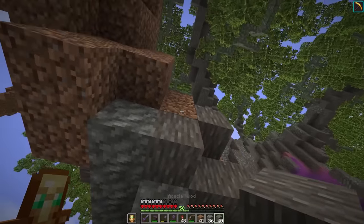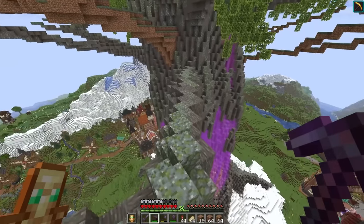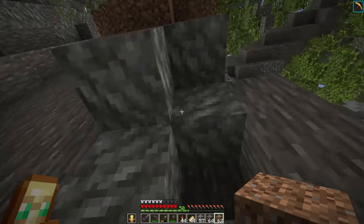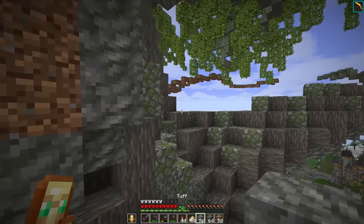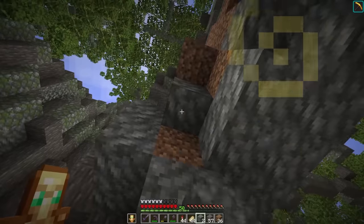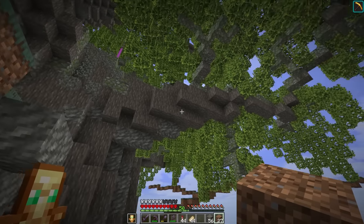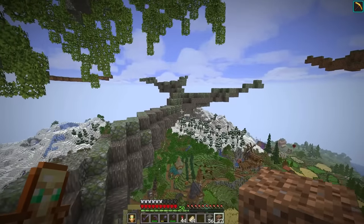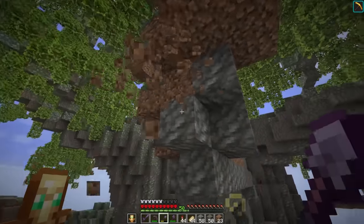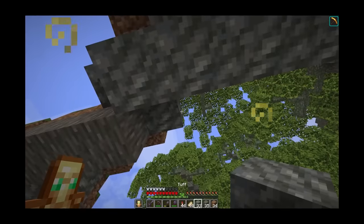I moved on to texturing the second branch to keep moving forward — I was able to collect a lot of the dirt back, which means we can reuse that again to shape out the next branches further down. One of the things I hated the most about the original tree was that the branches are kind of thick and then they just go super skinny, whereas that thickness now is pretty much what we have all the way out there. I'm not caring at all about the directions of the logs because we're going to be seeing it from all the way down there. Tree time — the first three branches are textured.